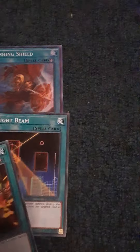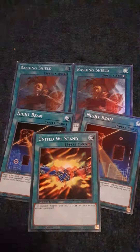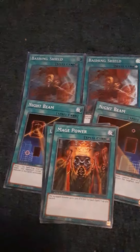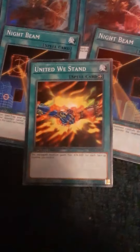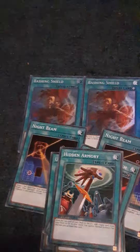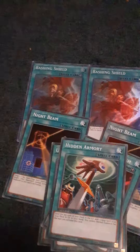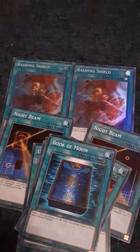Now the one-offs. I run one copy of United We Stand, which is useful — have a lot of monsters on the field, equip it to Mahavailo or whatever you want, increasing it by 800 per monster on your field. One Mage Power, which increases your monster by 500 points for every spell or trap on your field — that's face-up monsters, not every monster. One Fairy Meteor Crush for piercing damage. One Hidden Armory — the drawback is you cannot Normal Summon or set the turn you activate it, but you are able to still Special Summon, so Cyber Dragon still works. You can search an equip card by discarding the top card of your deck. One Book of Moon for obvious reasons, and one Shrink. That rounds off the spell cards.